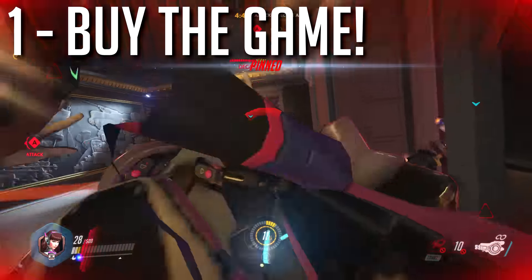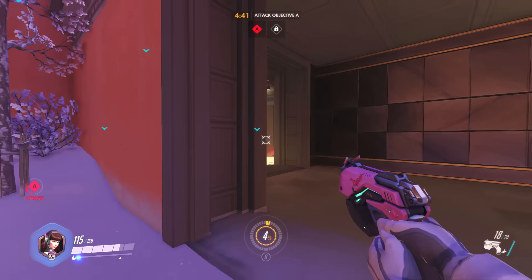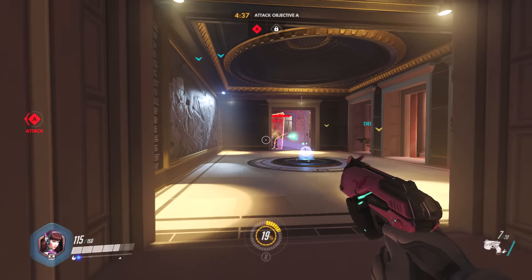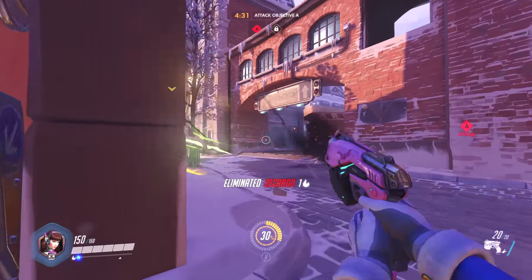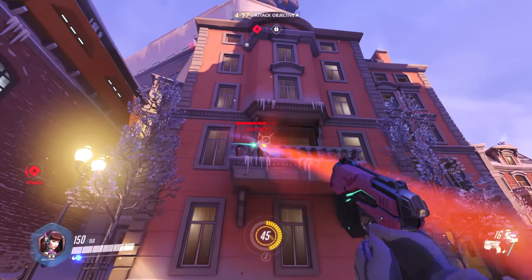My first tip is find which package you want to buy. In order to play the game, you've got to first buy the game, and there are three choices: the standard, the origins, and the collector's edition. Most people are going to go with the first option, the standard, which is just the base game.